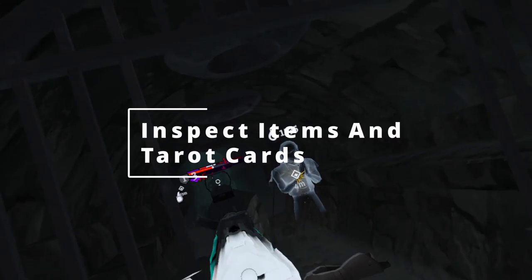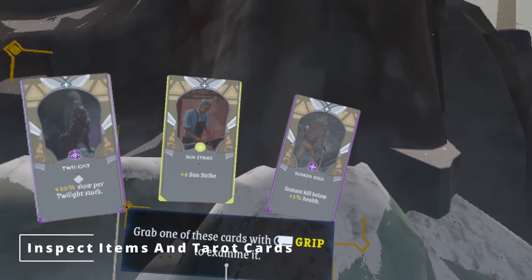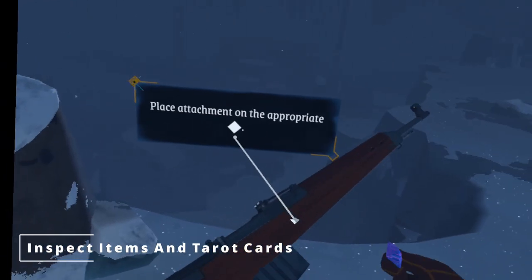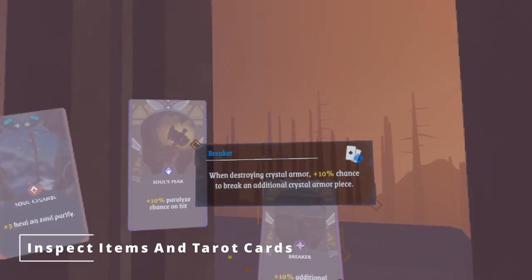For our first tip, a lot of new information is thrown at you all the time when you first start playing the Light Brigade, and a lot of it can be very confusing. Like, what does break chance mean? What does this attachment for my gun even do? Make sure you're well informed before making any decisions by using the inspection button.